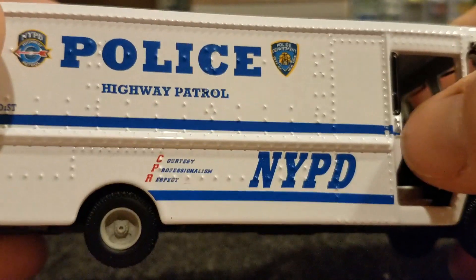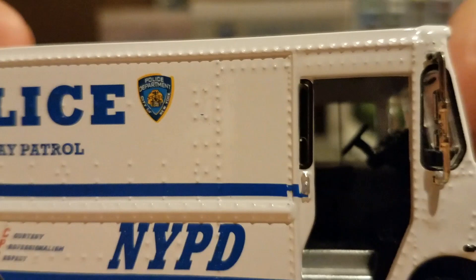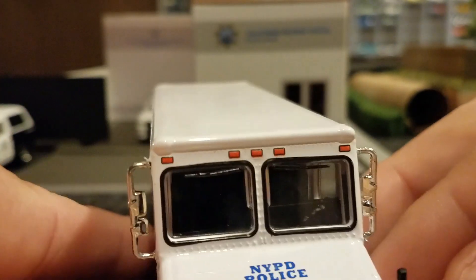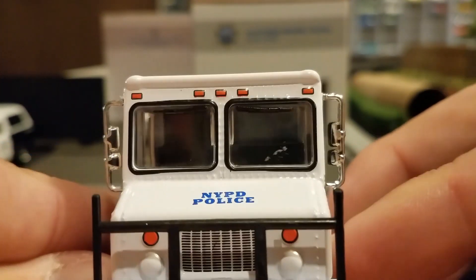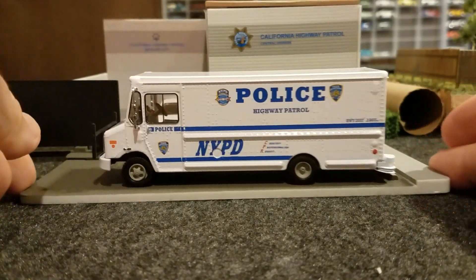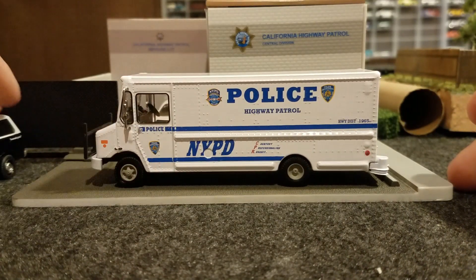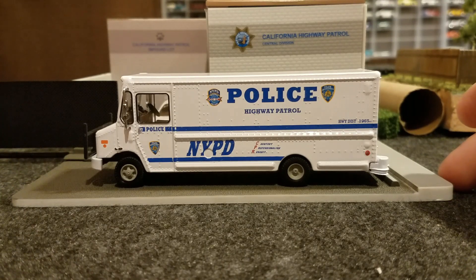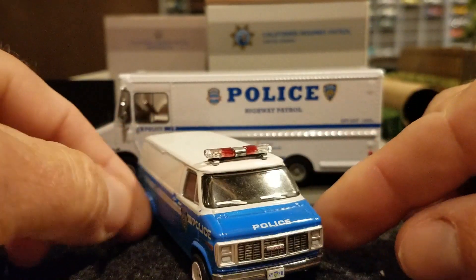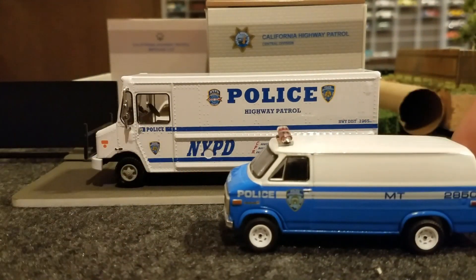I'm not sure if that part slides or not, but it's a really cool vehicle — kind of similar to a UPF vehicle with the door open. It's got a big push bar on the front end. That takes up the front of the building nicely. This will go along with my other vehicles. I really like this van with the police logo on it and the white wheels.